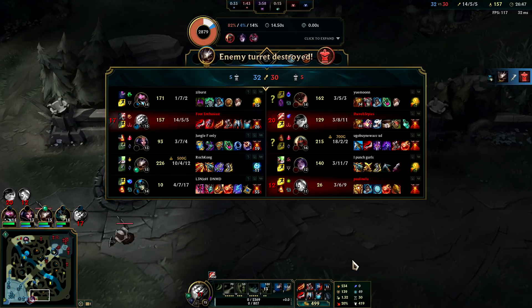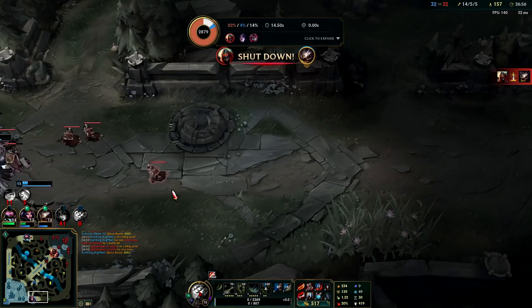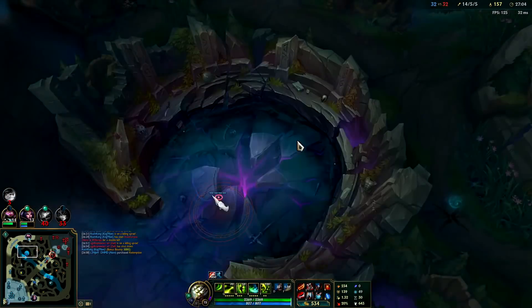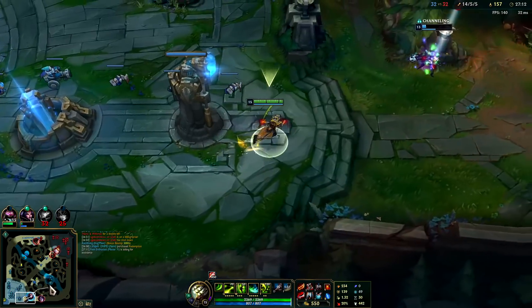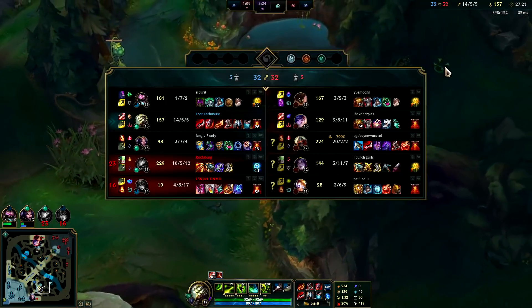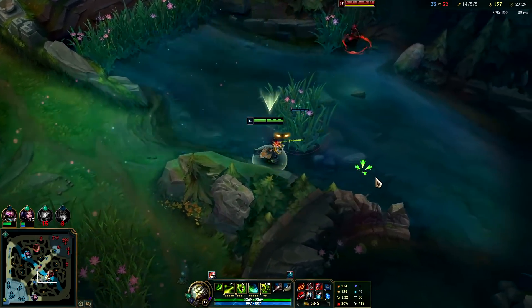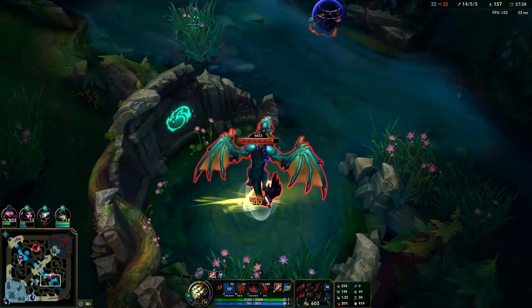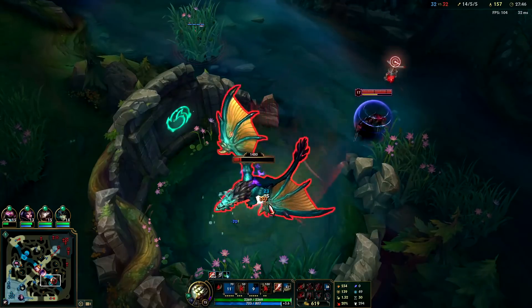Zed's dashes are so fast they're basically blinks - I have to predict he's going to dash and even then it's about 80% favored for him in terms of me not attaching with Q, since he has several jump locations off his R and his E. Kai'Sa is catching back up now. I really want this dragon. Zed's going for it right now. I know I can solo him but the problem is if Kai'Sa is there, plus it wastes my R. His R is on a stupidly low cooldown as well - it's just obnoxious. Got the dragon!